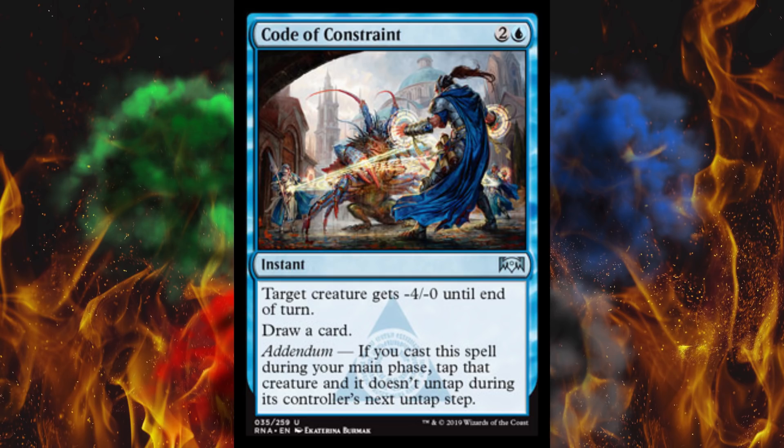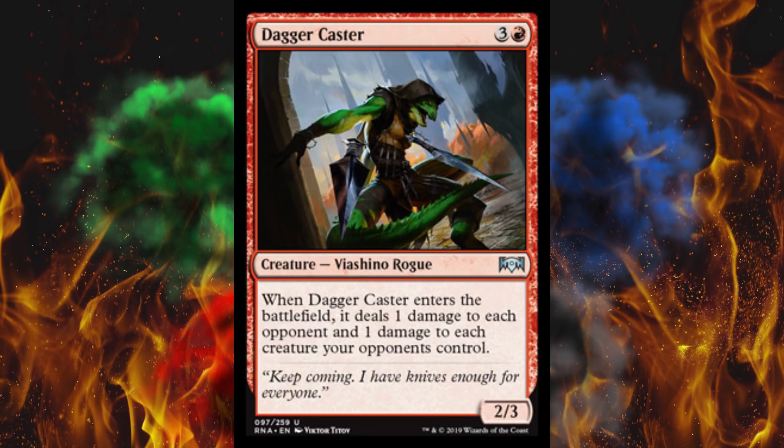Next up, Daggercaster — and this artwork looks so cool too. It's a 2/3 for 4, and when it enters the battlefield, it deals one damage to each opponent and one damage to each creature your opponents control. Another Goblin Chain Whirler — at least this is a 2/3 without first strike and costs 4. Goblin Chain Whirler was a mistake, and I'm just pissed that now we have two of them. But at this cost and the fact that it does nothing in combat after that, I don't know if people will honestly even play this.